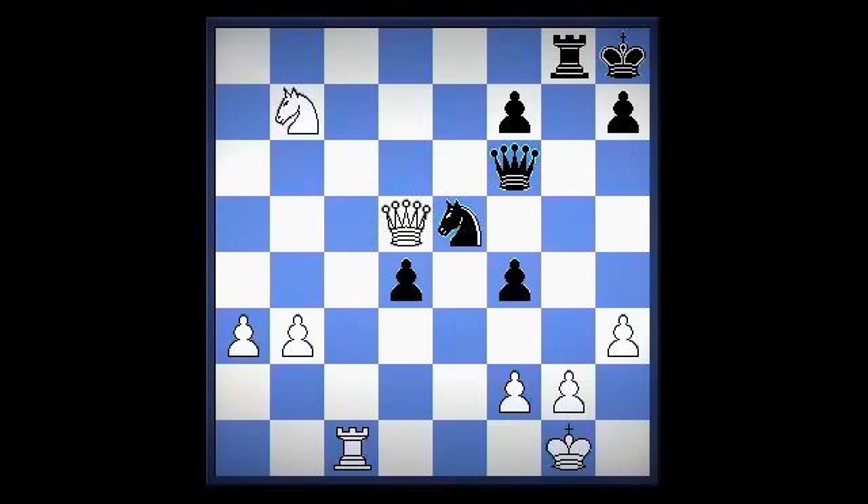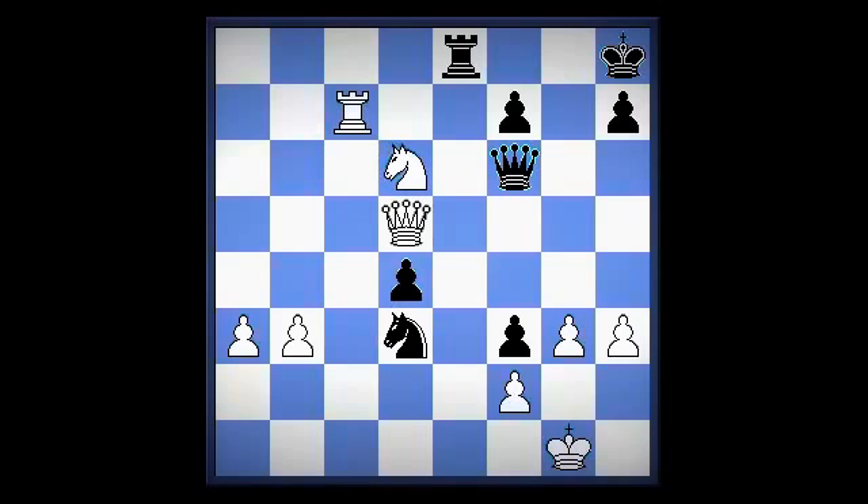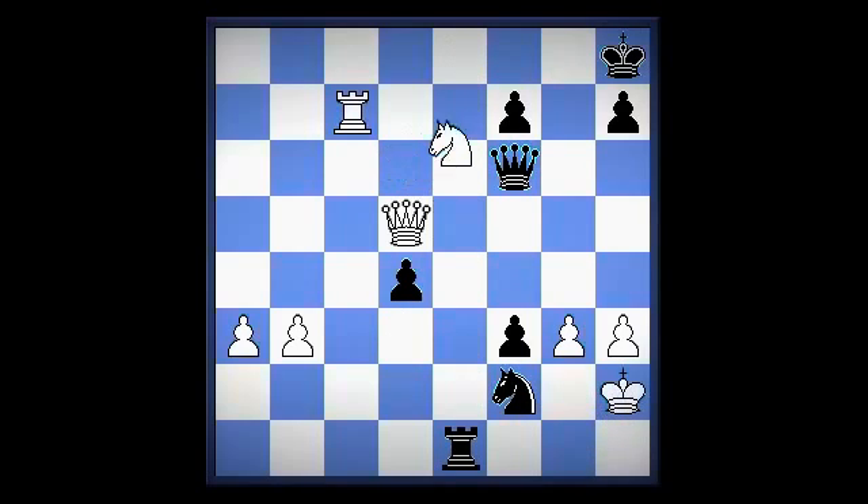Queen d5, f3, g3, knight d3, rook c7, rook e8, knight d6, rook e1, king h2, knight takes f2, knight takes f7.